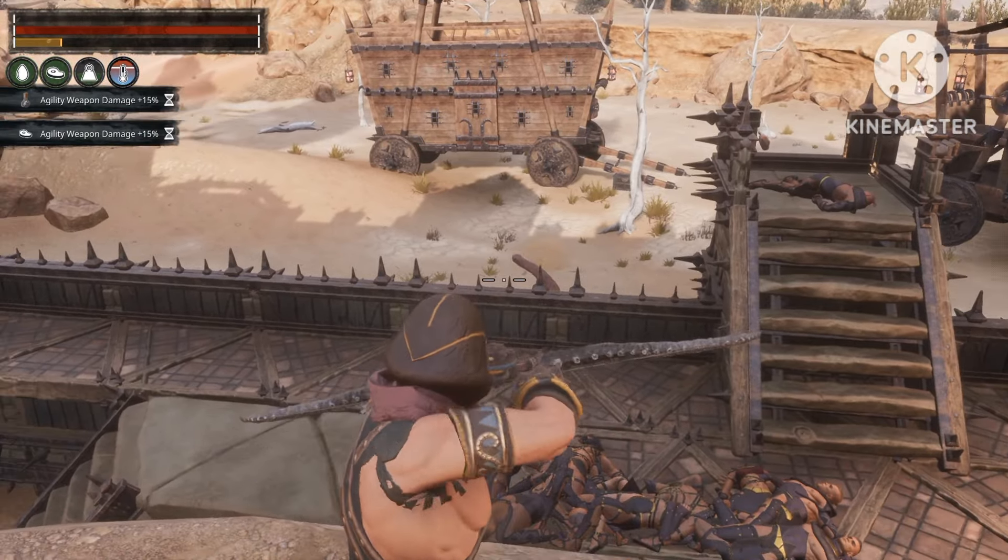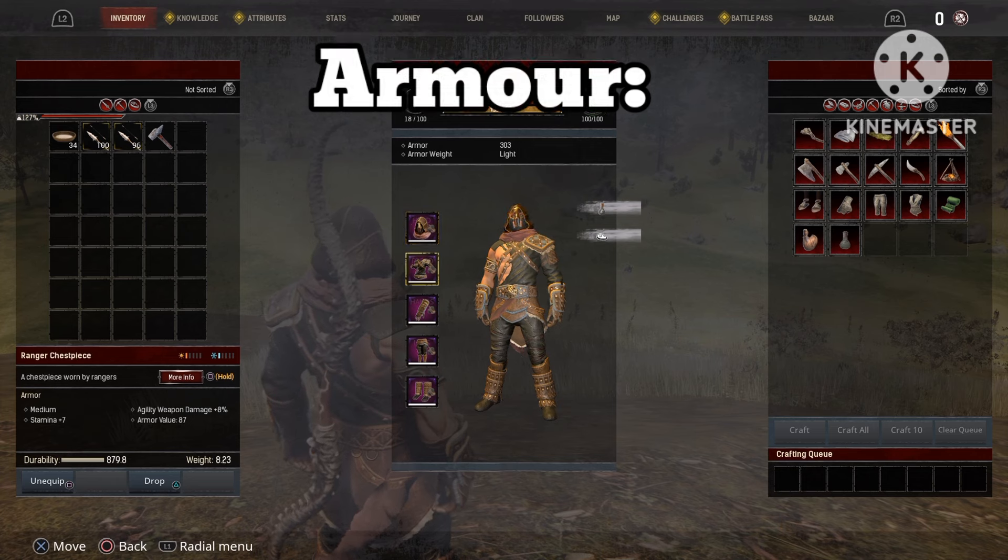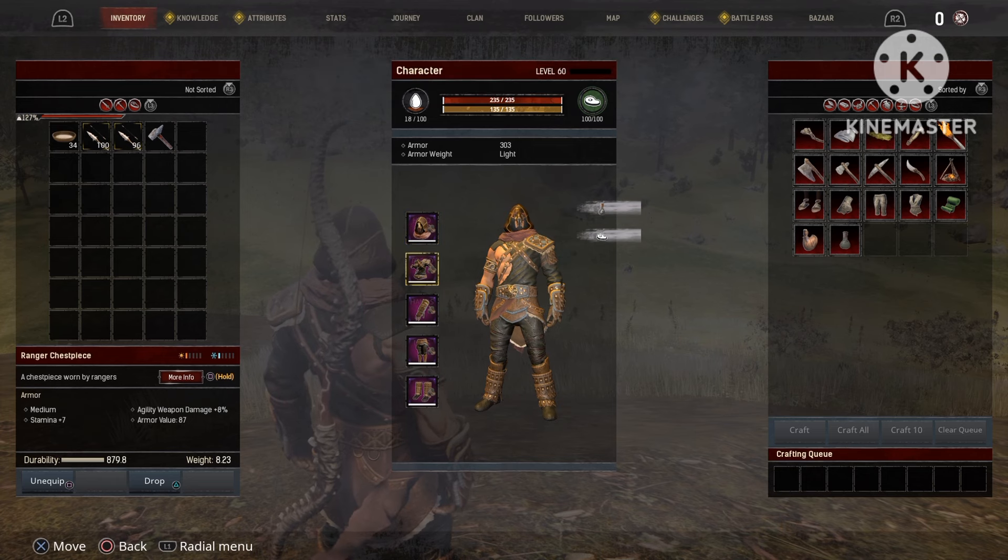Okay, so let's get into the bolt. First up, the armor. I will be using ranger armor with bulk plating, just to give it a little bit more armor in case you have to take a hit, so that you will actually be able to take a little bit of damage before dying.